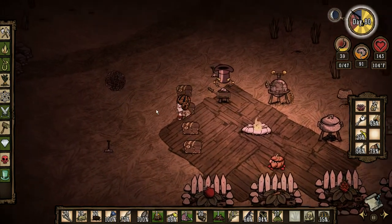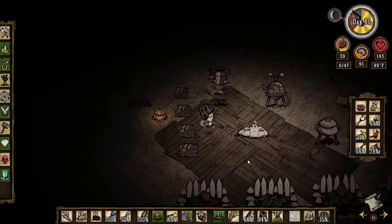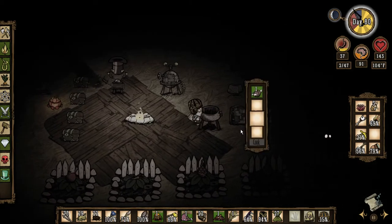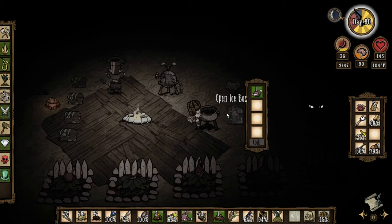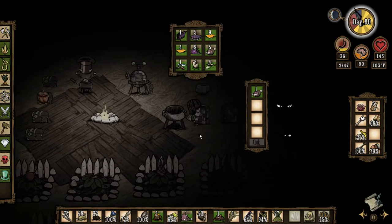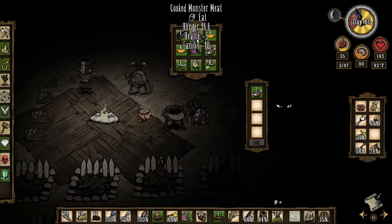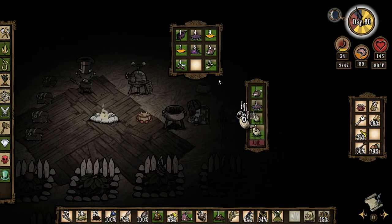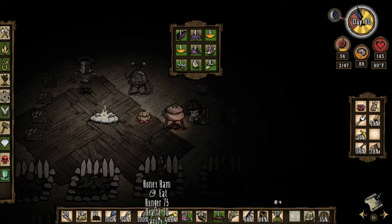I caught another redbird over here, so hopefully when I kill him we can get one more feather. Nope, just a morsel. Oh well, we will put that in there. This meat I'm going to hang on my drying rack in the morning when I can actually see it. For now we will make some bacon and eggs. And I actually need to go ahead and eat. We'll eat this honey ham.